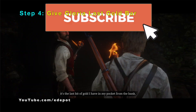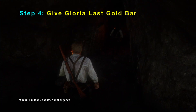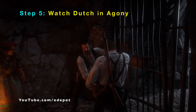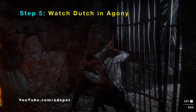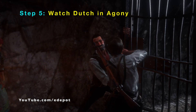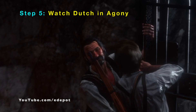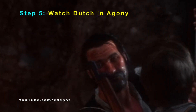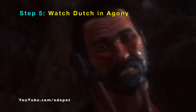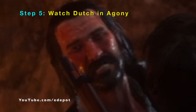I will skip most of the traveling inside the cave, but I want to show a few things. The first is right when you are about to exit the cave, you can see Dutch in his agony pose. If Arthur is helping Dutch lift this bar gate, you can see that Dutch's facial expression is deeply in agony — he is sweating and clearly struggling.